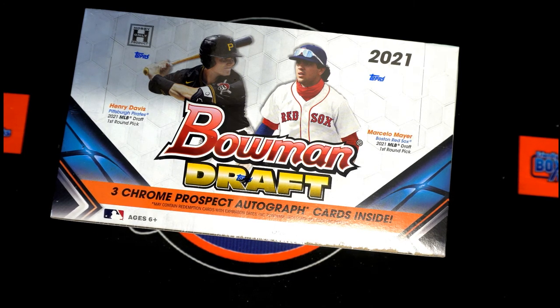Alright, here we go — 2021 Bowman Draft Baseball Jumbo, box number 108. As always, we're going to take the team names and owner names, randomize them each seven times, pair them up on a spreadsheet, see who you got, give you a minute to trade, and then we're gonna rip into this.